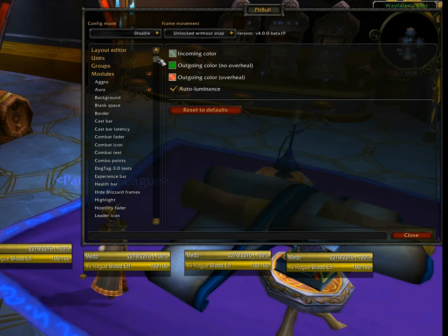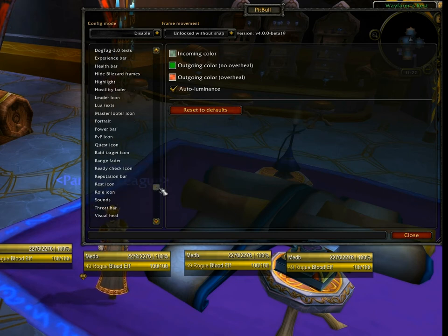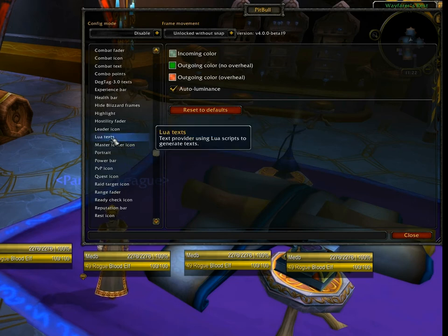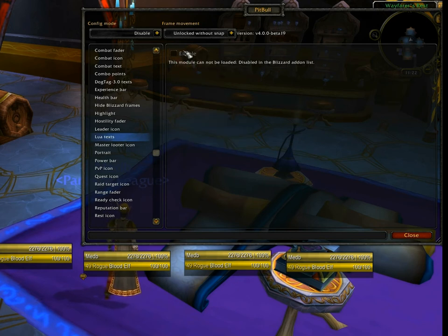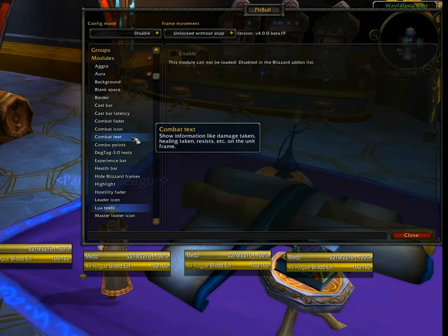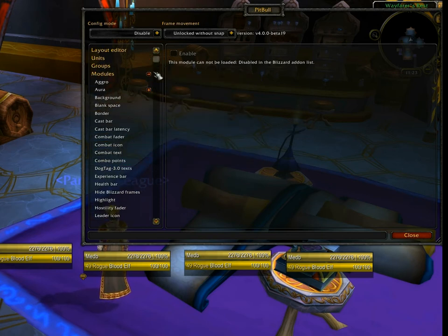Modules. This list is the same as the add-on list we looked at earlier, and it allows you to enable or disable any of these modules in-game. One thing to note: if you disabled a module — like Lua Texts in Module 1 — the enable button here will be grayed out, because the add-on is not loaded and cannot be loaded unless you enable it at the character selection screen.